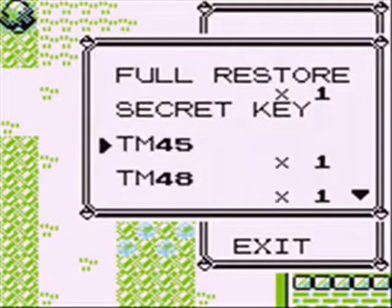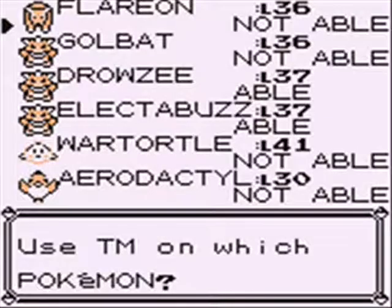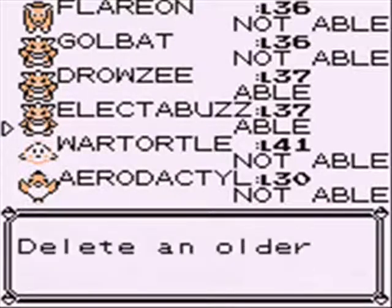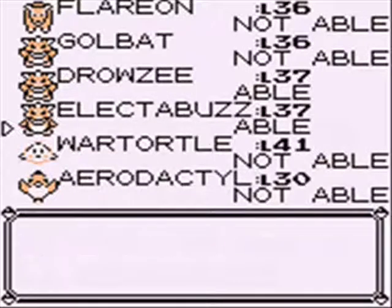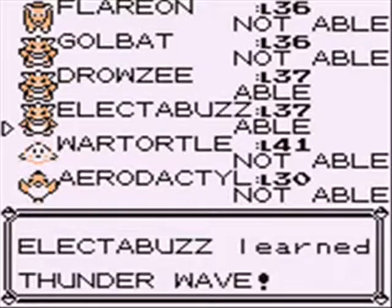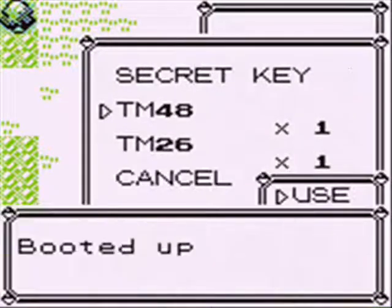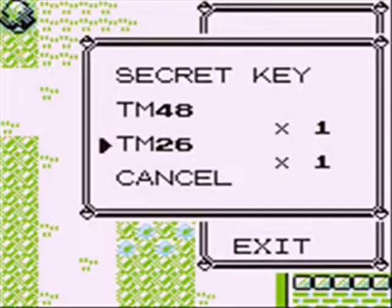And then we're going to teach Thunder Wave to Electabuzz. Why? Because I'm lazy — I don't want to wait for Electabuzz to learn Thunder Wave naturally, and it's useful. So we're going to get rid of Screech. We now know Thunder Wave and have the ability to paralyze Pokemon at will. I also try to teach Aerodactyl Rock Slide and Earthquake, but it can't learn either of them. That sucks. But oh well — we're now going to make our way to the gym.